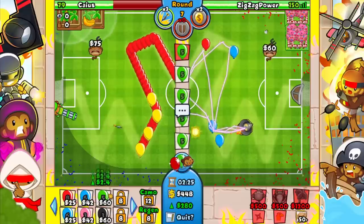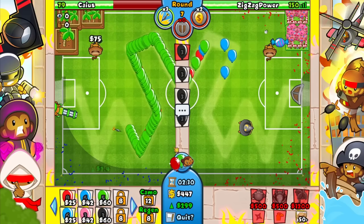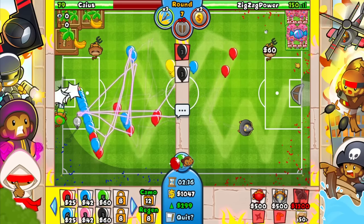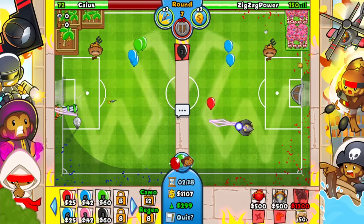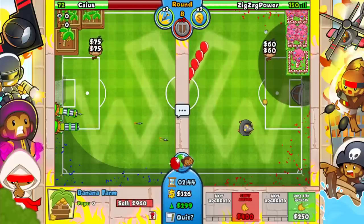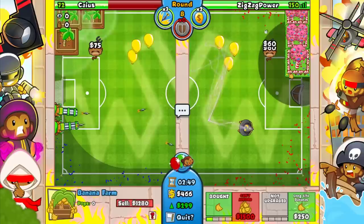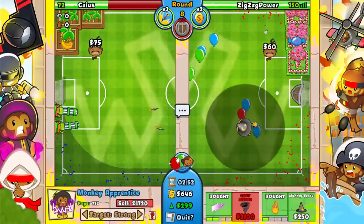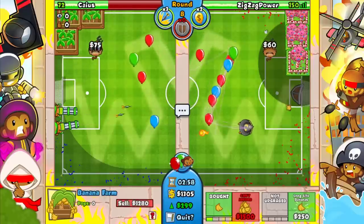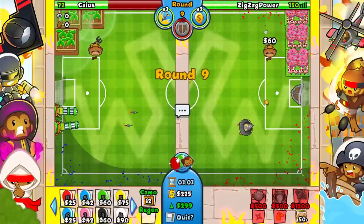Thinking about whether to send him anything — he probably has Lightning. Let's see if we can bait that. No way he's playing passive Dartling — and there's the Lightning, we did manage to bait it. He can't really send me Yellows or Regrows, that'd be great for me. My powers aren't really optimal here — feels very strange to play with, but the later rounds will become more fun.